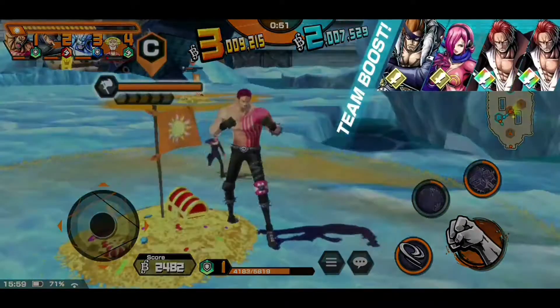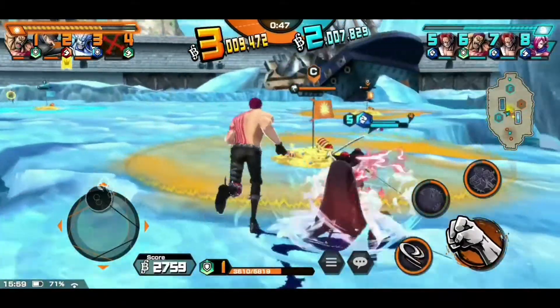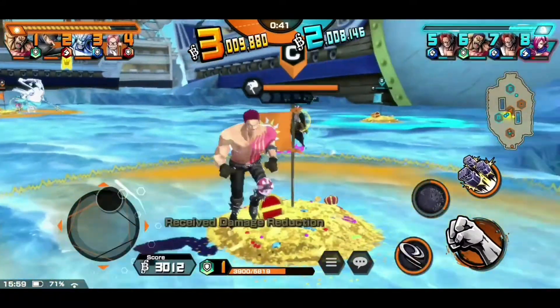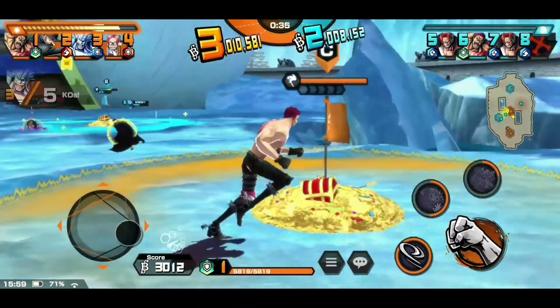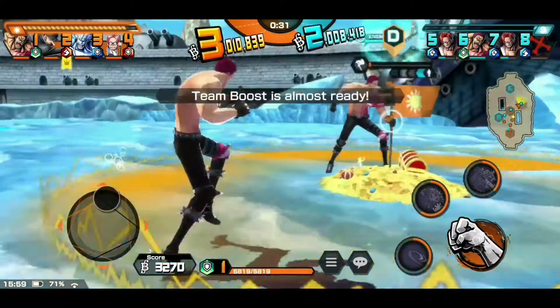I've tried it many different times but skill 1 will knock your enemies down on the first hit, so the second and third hits don't really matter. Anyway, we're gonna quickly defend this flag. Katakuri is a Shanks killer, I think, because he does very well against Shanks.